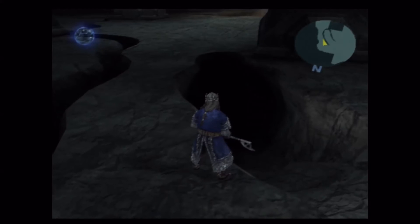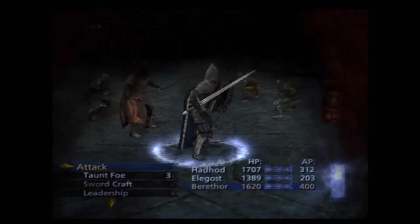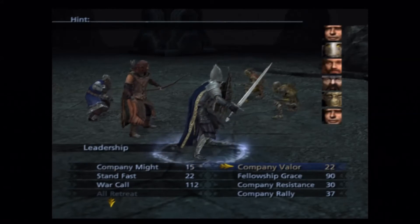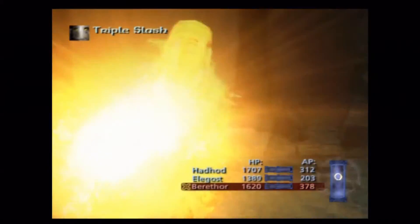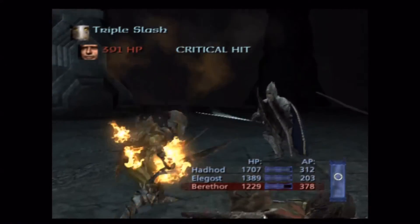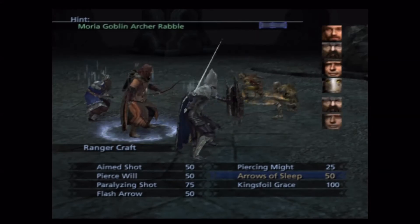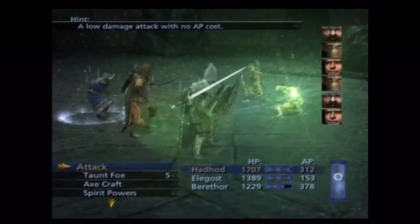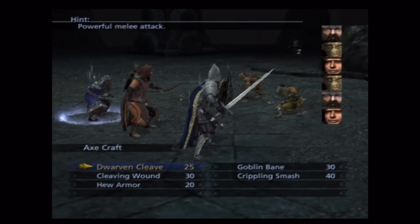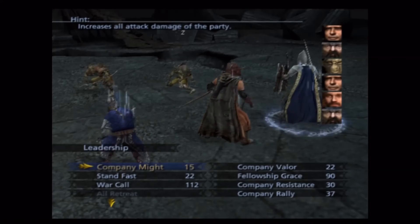That's the goblin drummer — if it wasn't completely obvious by the gigantic drum he's standing next to and the drumsticks in his hands. We gotta kill that guy. We'll be able to explore this area thoroughly after we chop through a couple of these goblins. What do we have here? A vet and an archer — nothing new, nothing fancy. Should be a pretty quick fight, although I'm sure I'll stretch it out somehow. We've got drummers to kill.